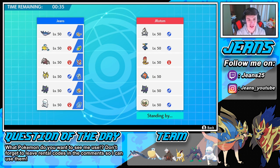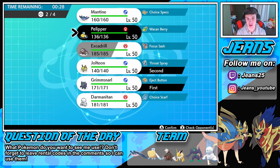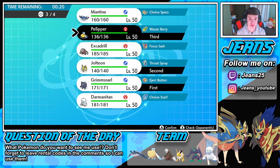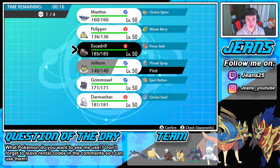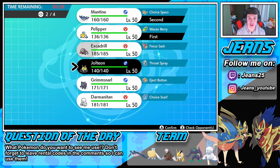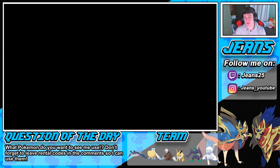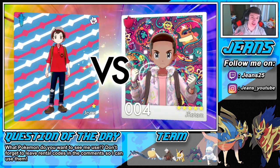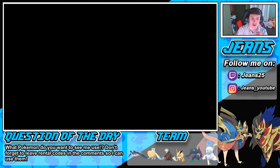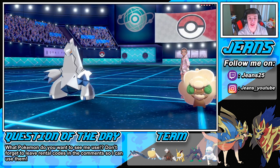I'm thinking of bringing Grimmsnarl and Jolteon in the front, with Pelipper and Mantine in the back end. I really do want the Pelipper-Mantine combo up front though. Let me go Pelipper and Mantine up front, with Jolteon and Darmanitan in the back. The reason I want Darmanitan is he has Brick Break — if he sets up screens with that Grimmsnarl, we can just hi-yah with a big fat Karate Chop and say see you later, screens.